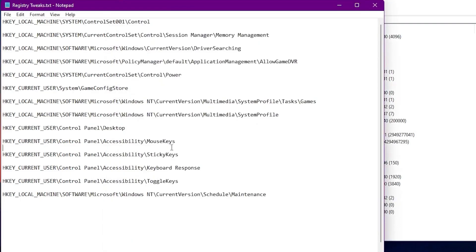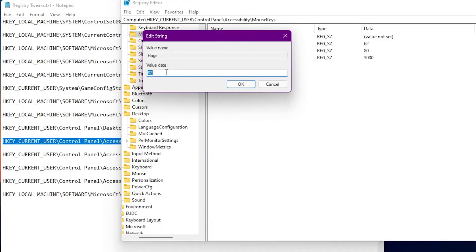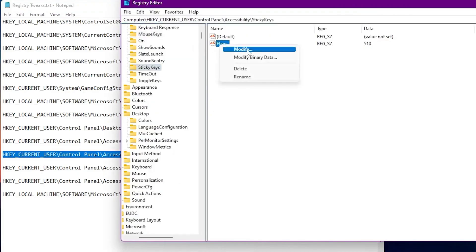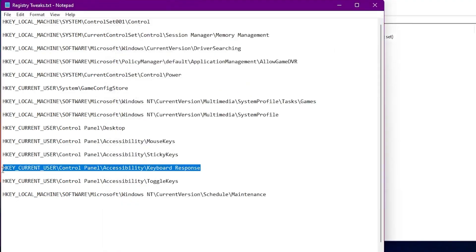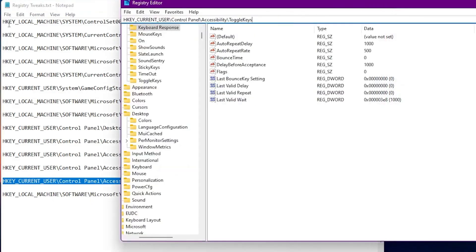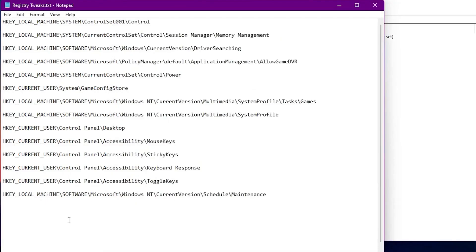The next registry tweaks reduce mouse and keyboard input delay — which really matters in online competitive games like Fortnite, Apex Legends, Valorant, and Warzone. Copy each address in turn, paste it into the address bar, press Enter, find the 'Flags' value, right-click to Modify, and set it to 0. Do this for each of the four paths: mouse flags, keyboard flags, keyboard responsiveness flags, and toggle keys flags.